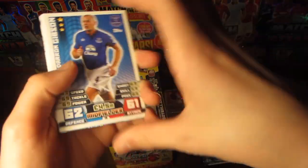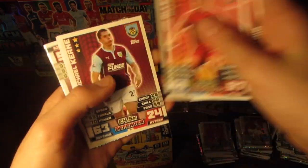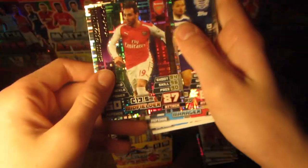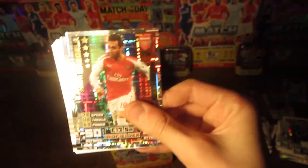As we move approximately into the second half of the box, we have Stambouli, Okore, Fonte, Alan, Keane, Coates, Sam Allardyce manager card, Mauro Zarate new signing, and finally a fantastic Santi Cazorla Man of the Match card with 87 on attack — he definitely deserves this card.